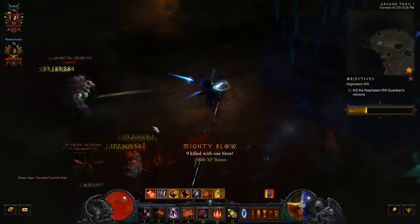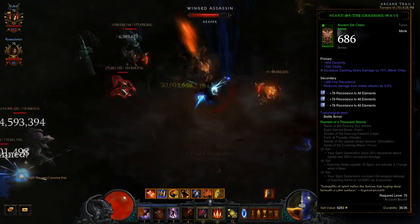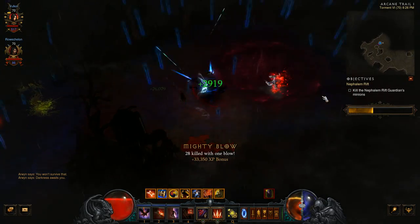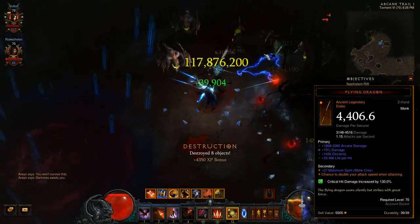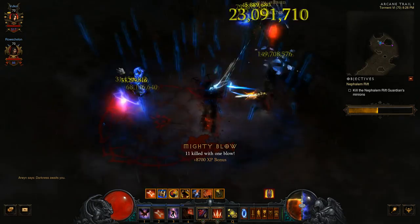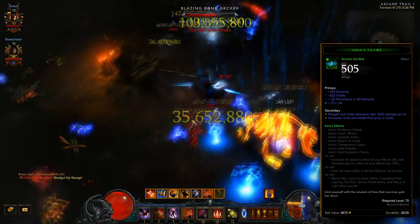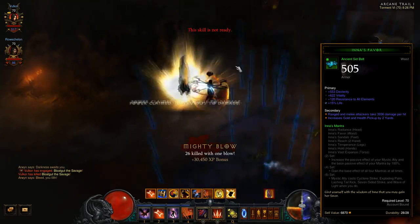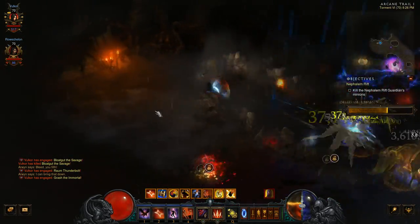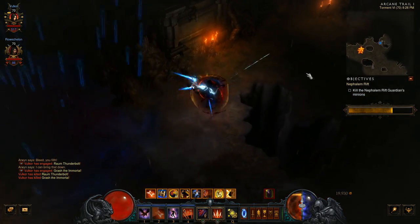Onto the Monk. 2.2 seems to be all about the Ping Pong Monk — we're talking about the revised Raiment of a Thousand Storms set. So start collecting those gear pieces. Also, it's looking like Cold will be the element of the month for the Monk, so start getting Cold gear. Some of you may be happy to note that the Flying Dragon is back as a best-in-slot weapon, as this Monk does benefit from that increased attack speed. You'll also want to get those Focus and Restraint Rings, as well as items that buff your Dashing Strike damage. The Inna's set is also seeing some revisions that are buffing it, so it's not a bad idea to start collecting Inna's pieces. However, right now the leaderboards are being topped by the Ping Pong Monk. The top gems we're seeing on the leaderboard are Esoteric Alteration, Gogok of Swiftness, Bane of the Trapped, Moratorium, and Molten Wildebeest's Gizzard, so you can focus on leveling those up.